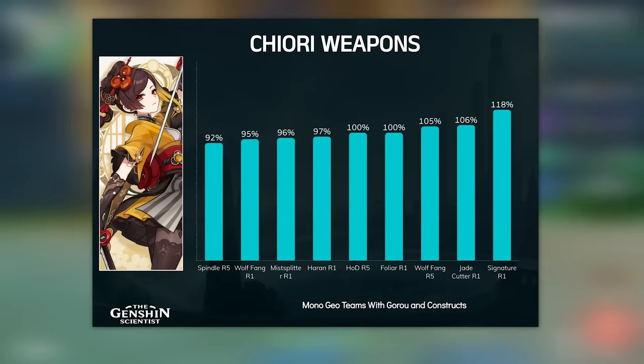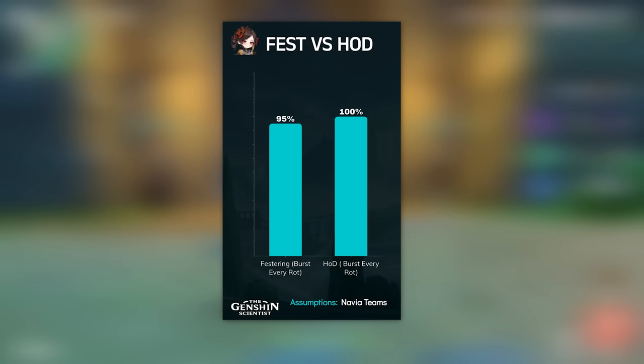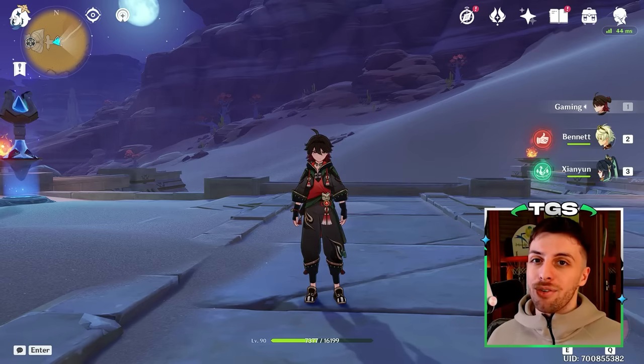Other than the signature, there are 5-star options that are pretty good, but they're not much better than the free-to-play options, so it's not really an unfair gap. It's worth mentioning that if you plan to burst every rotation on Navia teams, where she needs a lot of energy recharge, options like Favonius Sword become pretty good. And with this, I'm done for today.